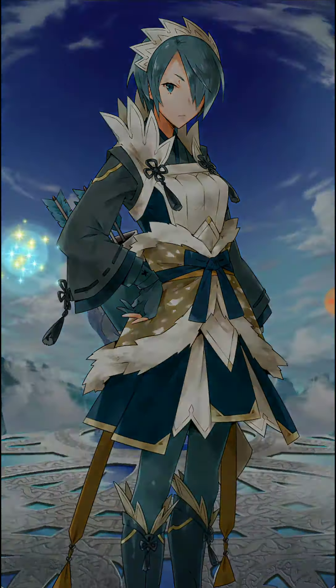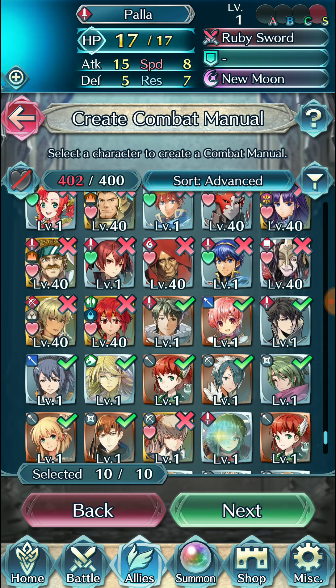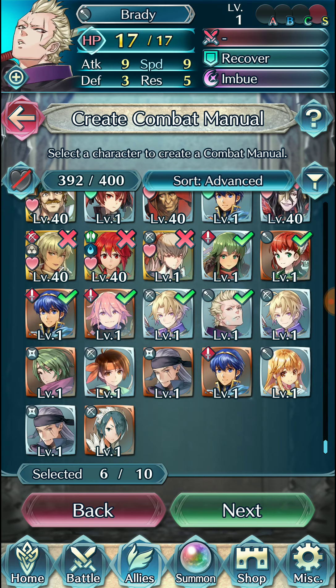I don't think Escape Route's gonna come in handy anytime soon, though it's definitely fun if you can set it up. If you could have Wings of Mercy or Escape Route on a dancer — ignoring the fact that you have to set up either one — Escape Route is just straight up superior, because you can teleport to any of your allies rather than just the ones at 50% or below health.